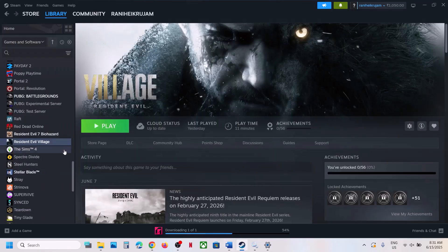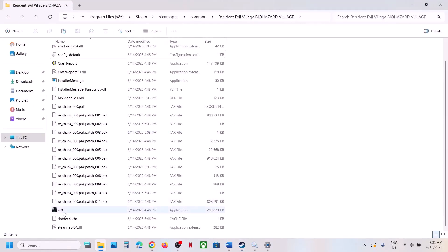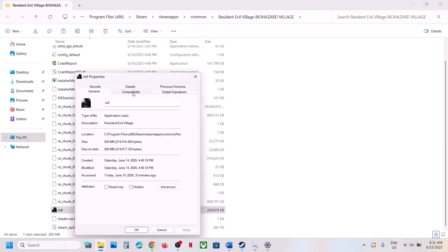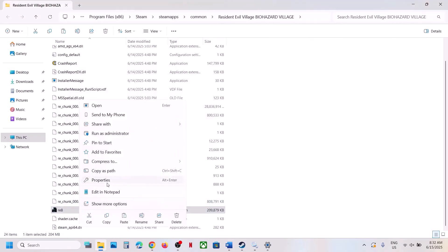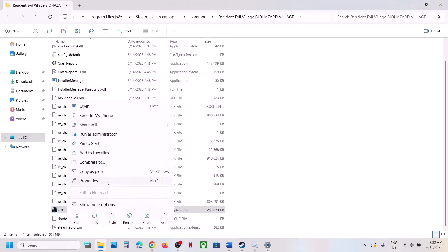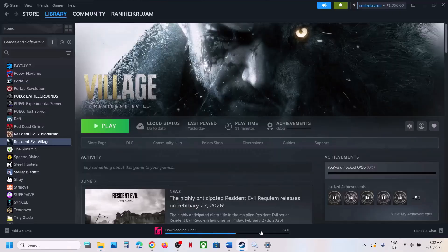The next step is to run the game as administrator from the game installation folder. Right-click the game, select Manage, Browse Local Files, and double-click the RE8 exe file to launch. If that doesn't work, right-click the exe, go to Properties, and check 'Run this program as an administrator', hit Apply and OK. You can also try compatibility modes: Windows 8, then Windows 7. Additionally, try checking 'Disable fullscreen optimizations'. If none of these work, uncheck all the boxes and follow the next step.